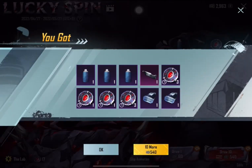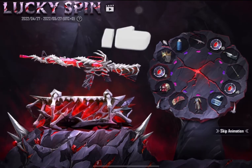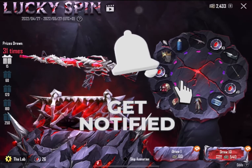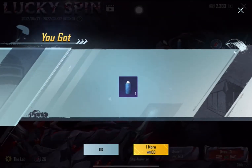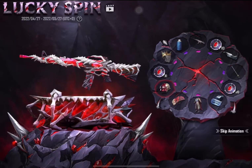Smash that like button for luck. Should we do another 60 UC spin or something, mix it up? We want the gun, that's what we want. We keep getting stuff. Let's try a 160 spin — how cool would it be to get it for 60? But I don't have that luck. Let's go another 10.